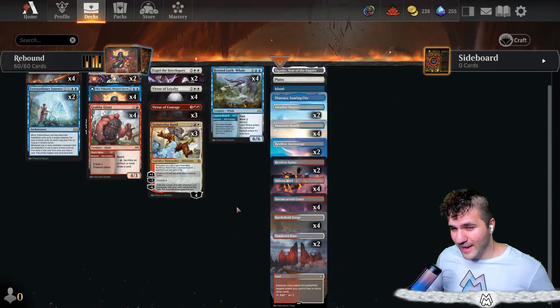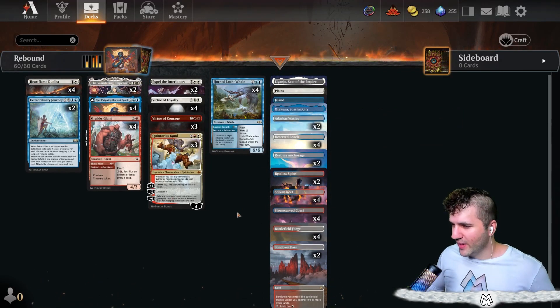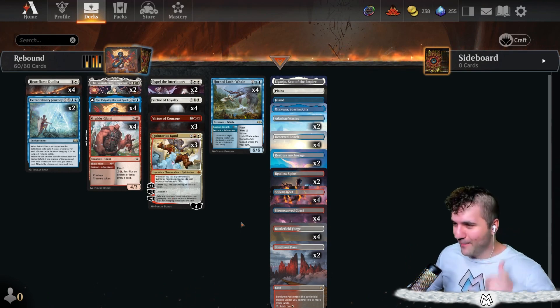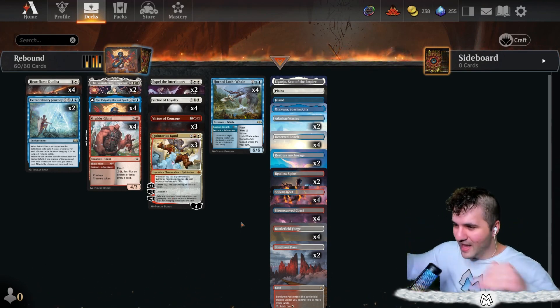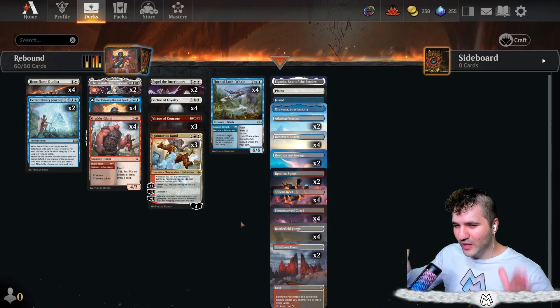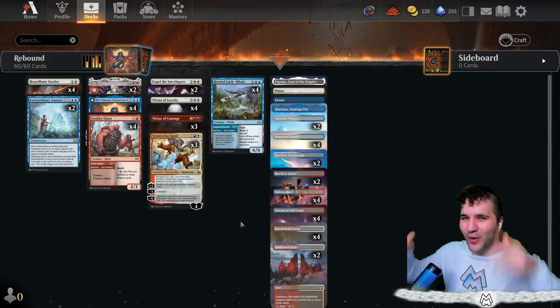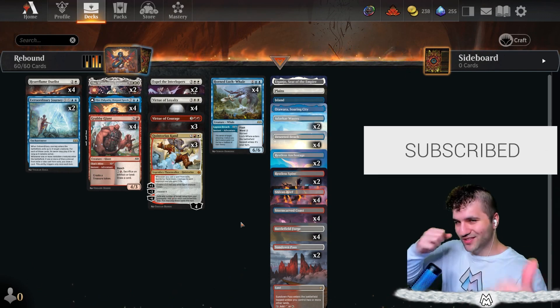We've got Virtue of Loyalty and Virtue of Courage — that's the deck. The mana base is really wild; I didn't go for Field of Ruin since I don't think we stand a chance versus control anyway. We're more of a midrange deck at heart. This is the deck — let's rebound that basketball and hopefully rebound some wins. Leave a like, consider joining the channel, and subscribe if you haven't already.